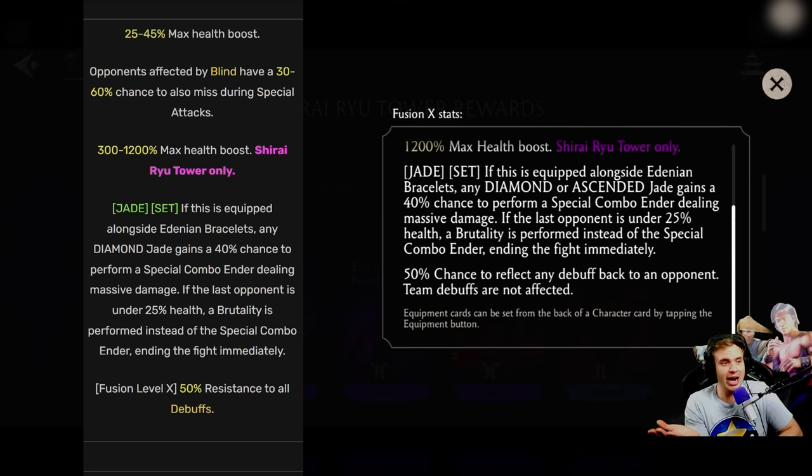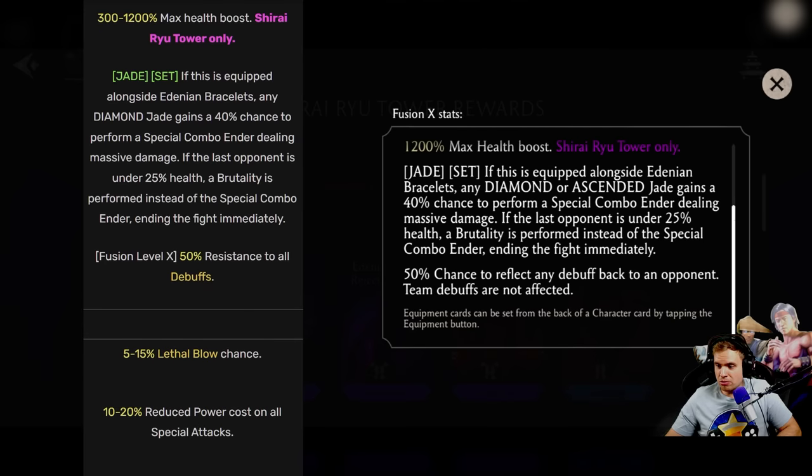Why did they decide to absolutely buff this gear? This wasn't even the weakest tower gear in the game. I always thought Shirai Ryu tower gear was pretty decent, and they buffed it now into oblivion. It's so OP now.